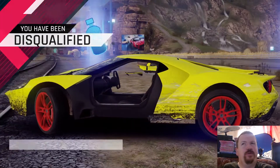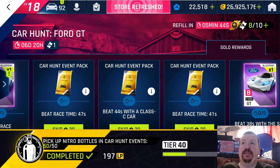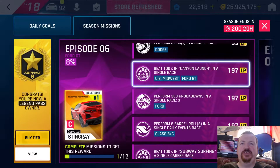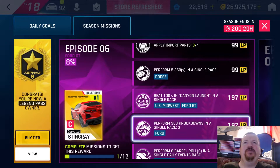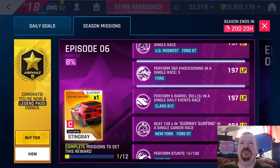On the second run you get about one minute five to one minute ten seconds before you get DQ'd. Two runs of that little spin maneuver are perfectly fine to get the mission complete. As soon as I'm in the Ford GT I may as well look at the Canyon Launch and the stunts too — I already have 16 stunts from just those two runs, so we'll go for Canyon Launch and also 360 knockdowns in a single race.